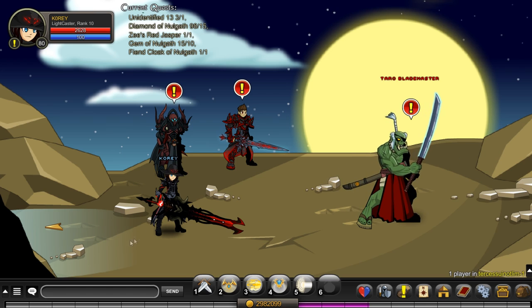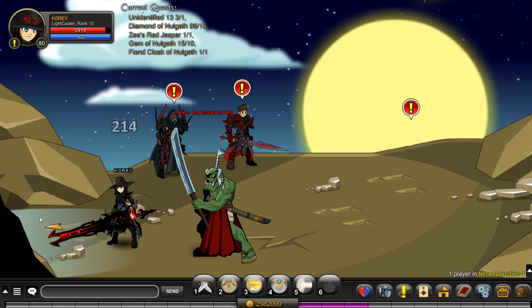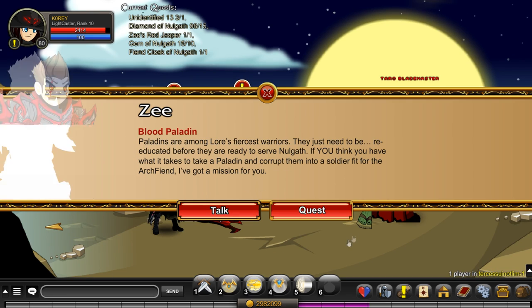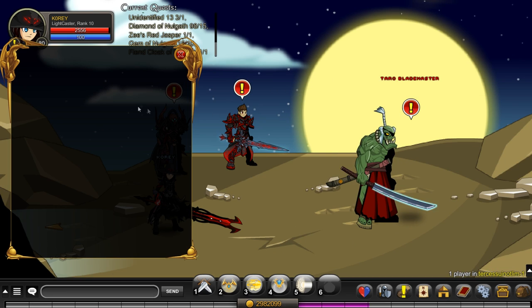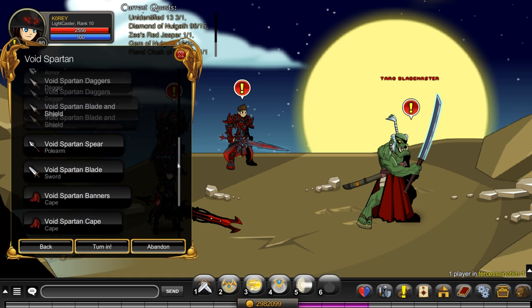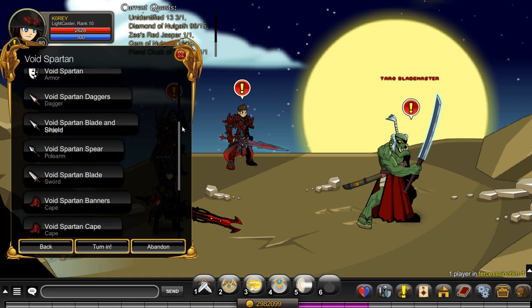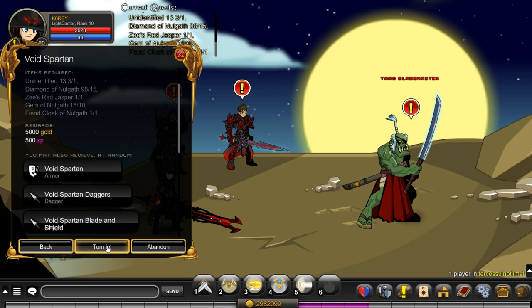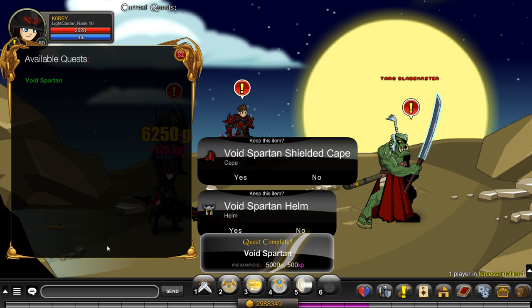Z has an NPC here where the Void Highlord guy is. If you don't know how to get here, I'll show you after the turn in. So you go here, turn in the quest and it's RNG. Some people get the armor, helmet, a cape, and a sword in one turn in, and I've seen other people get nothing in a turn in. Let's see what we get.